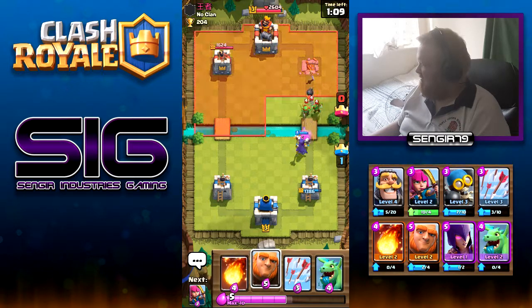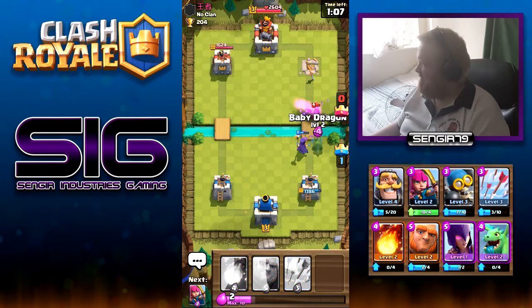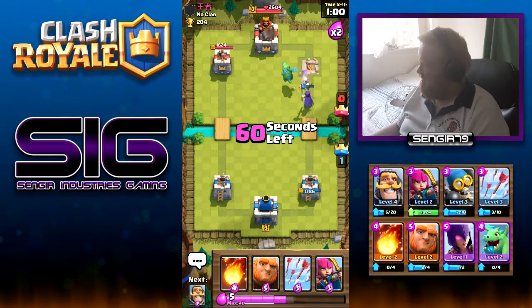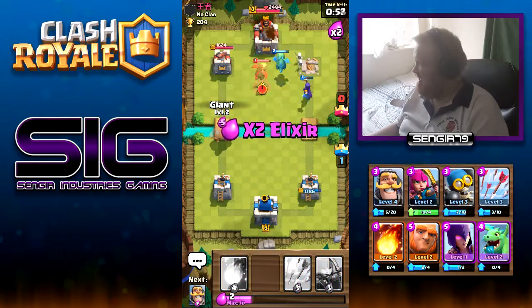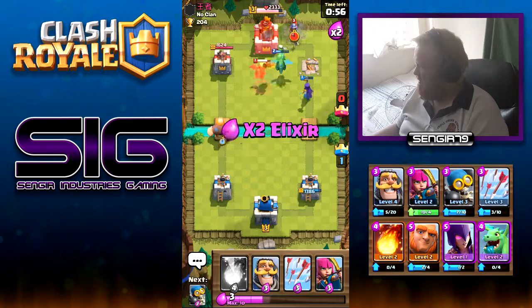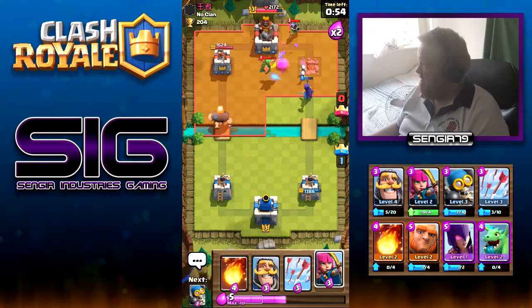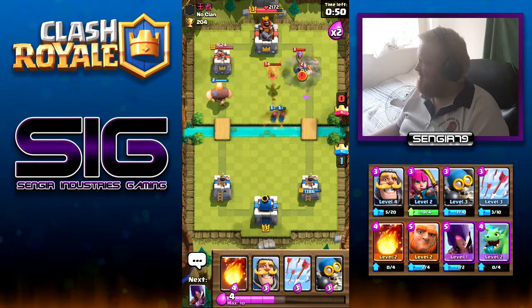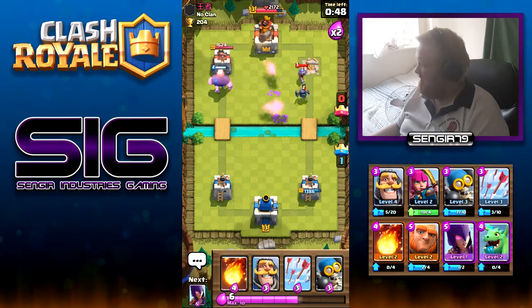No, that's not Fireball — that's too greedy. Get a Baby Dragon down — that's fine, there we go. Get a Giant going down the other tower. Get some Archers down to help the Witch with the Baby Dragon — come on Archers — yeah, there we go.